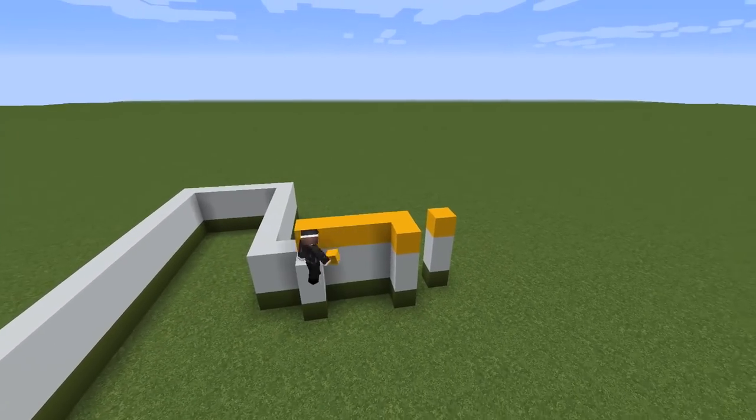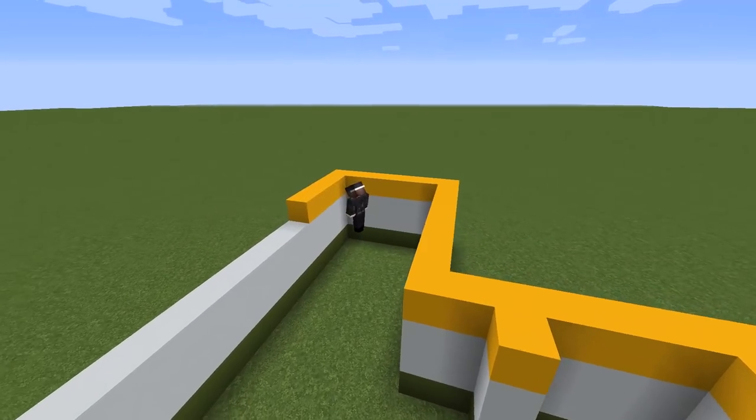Then place an additional layer of yellow concrete on top of the white concrete blocks. Now the walls are a total of four blocks tall.